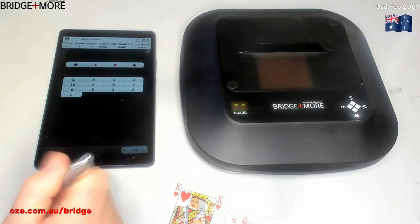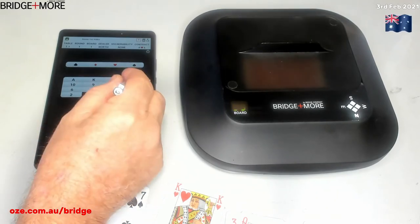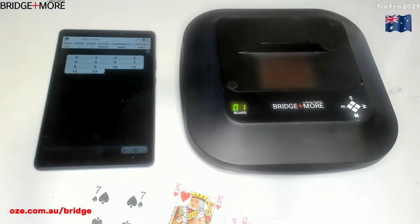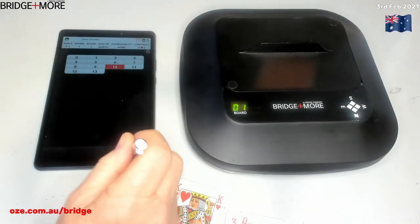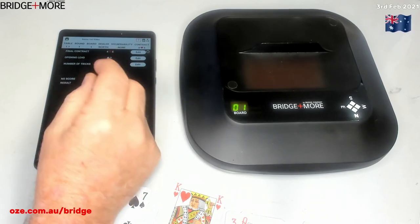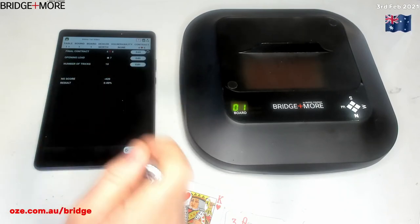Now it's asking for the first card played — let's say the seven of spades is the first card. We now play out the game; four hearts east was the bid, and let's say we made contract, so ten tricks was the result. We now have the final contract: four hearts, opening lead seven spades, ten tricks, north-south score minus 420, and we can accept that result.